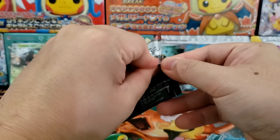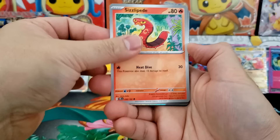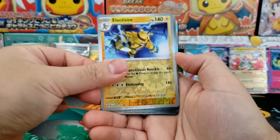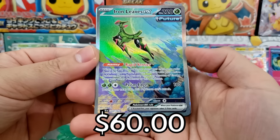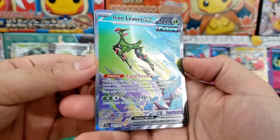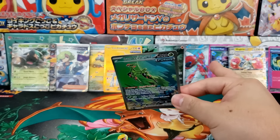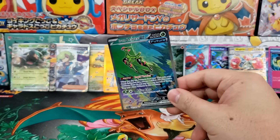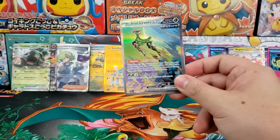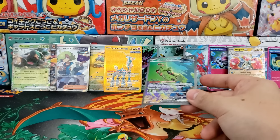Final booster pack — final chance to get something good to add to the giveaway. Bigger Vault, Great Tusk, Electivire... and we got ourselves Iron Leaves EX special illustration rare! Wow. Okay, this booster box was kind of cracked! We got ourselves the Iron Leaves EX special illustration rare — one of the most expensive cards from the set. The second most expensive card — I do think the Iron Crown EX special illustration rare is the most expensive version.